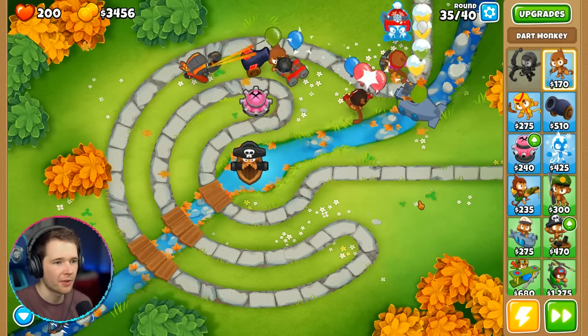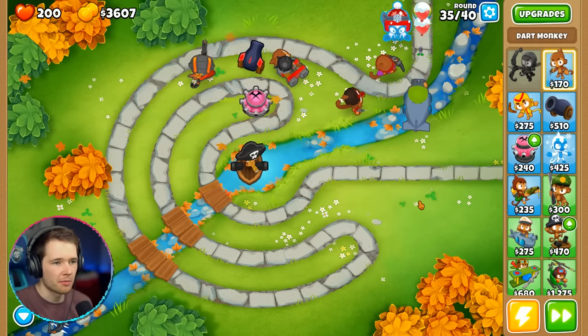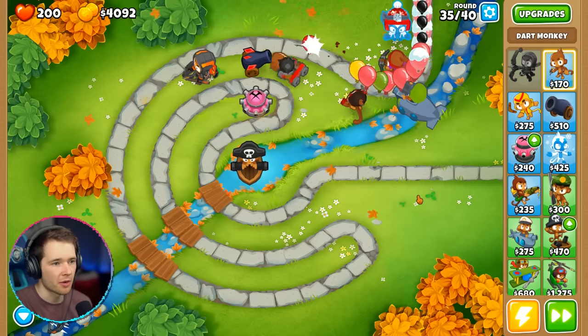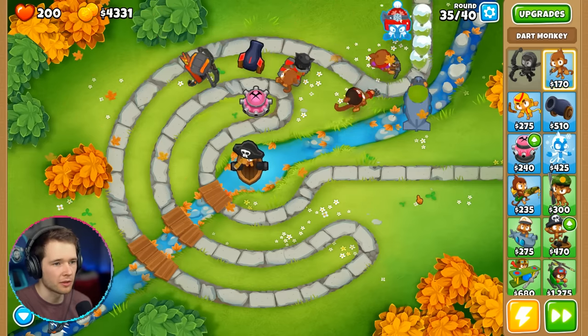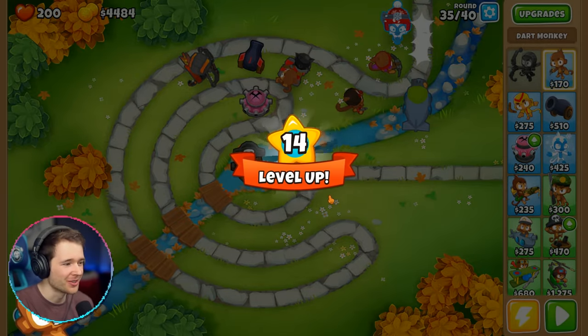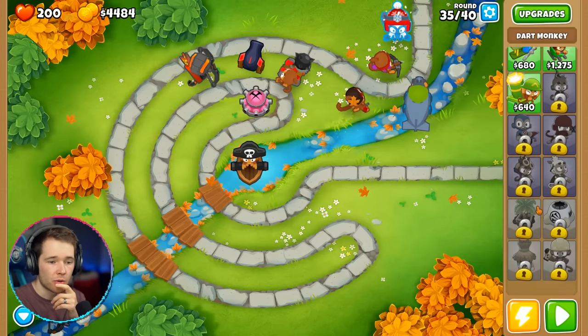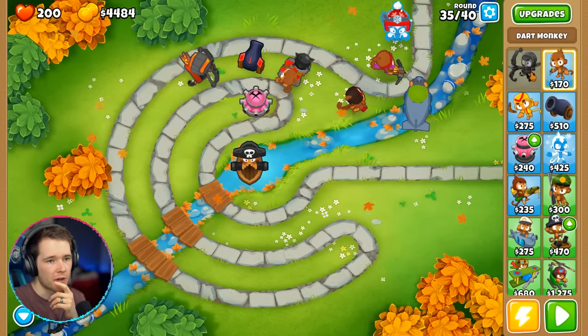That was about to get out of hand, but I think we're okay — it's a lot of black balloons though. We've got $4,400. Can we get the magic monkeys? Oh, new hero — Pyromaniac! Try me in the next game. We got Gwendolyn! Can I not use her now? That would have been really nice. We'll have to try her in the next one. Let me upgrade things — let's do the middle path, buy that.